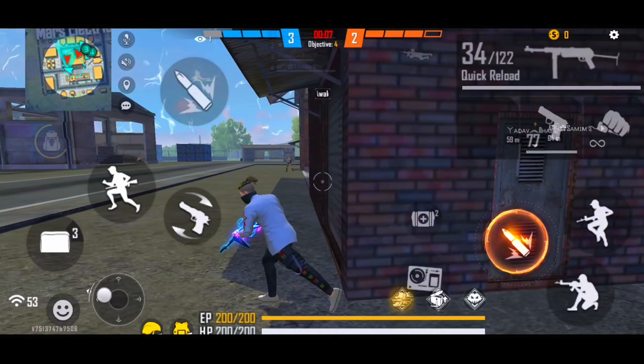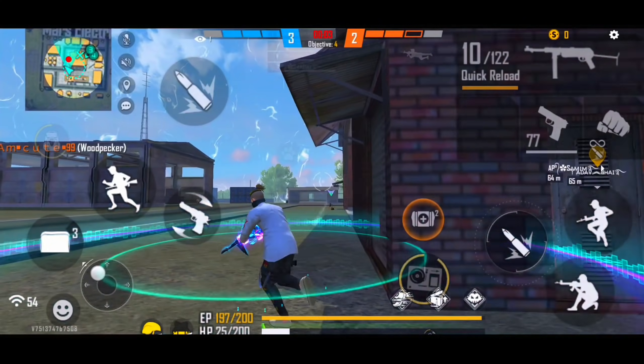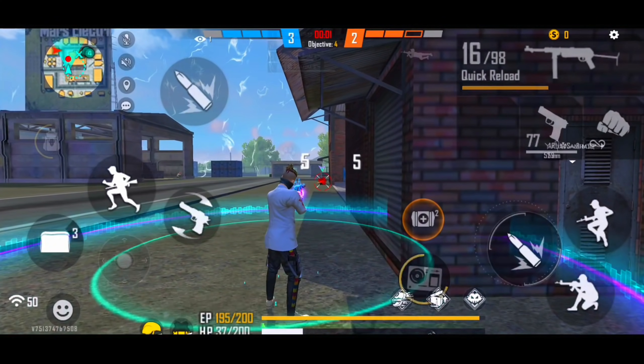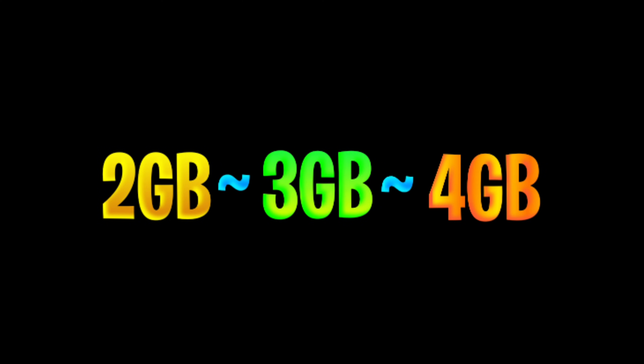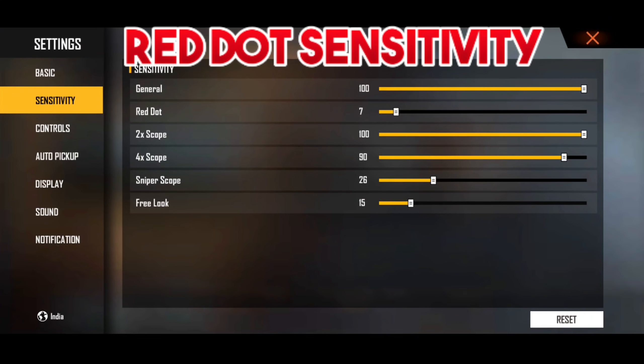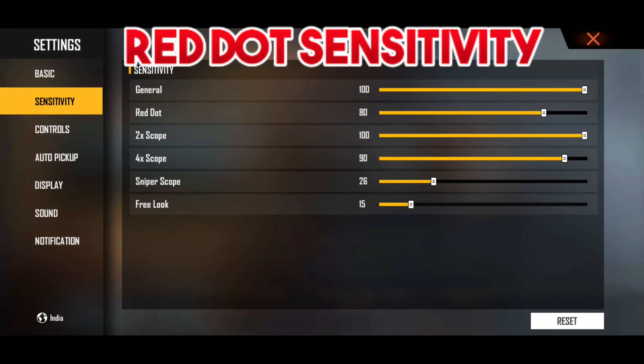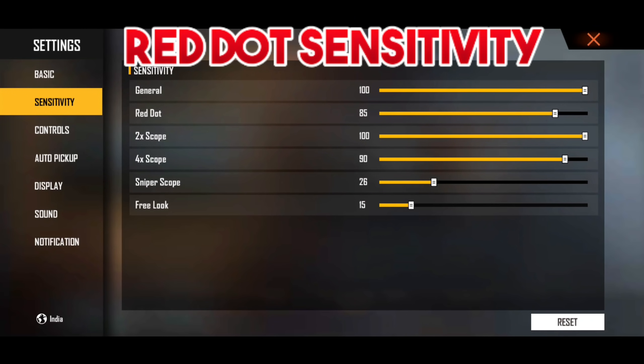Now we have our second sensitivity which is red dot sensitivity. For a 2GB, 3GB, or 4GB RAM device, you can keep the red dot sensitivity from 80 to 85. Start at 80, check your gameplay, and if needed go up to 82, 83, or 85 to get the best sensitivity.